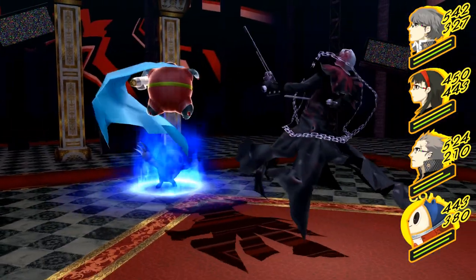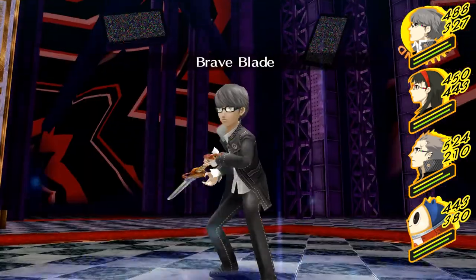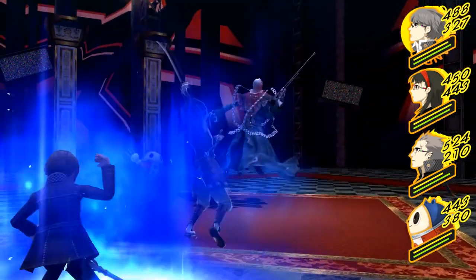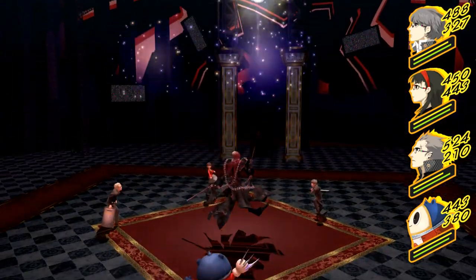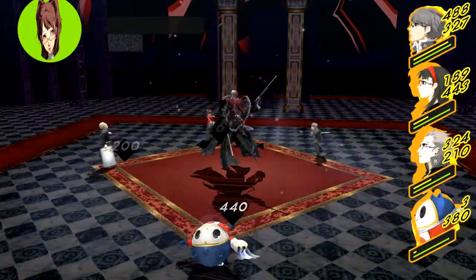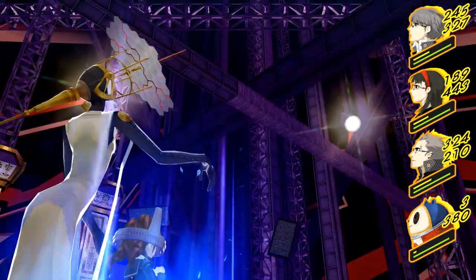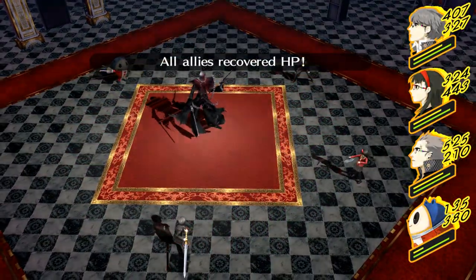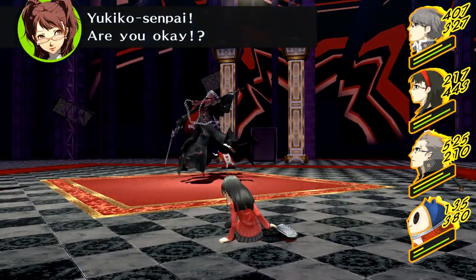For your party, it obviously depends on who you've leveled up, who has the best gear, and whose social link you've maxed — that'll help a lot when the Reaper tries to strike someone's weakness. I suggest these three: Teddy has Ice Amp for damage, healing, and good support skills, which are a necessity in this fight. Yukiko has amazing fire damage plus healing. And Kanji — if you got his social link to rank 6 or higher — will have Power Charge, which you can combine with Primal Force at level 73 or higher for massive damage, plus Matarukaja. Support skills are really good against the Reaper. That's my ideal team, but none of the others are really bad choices either.